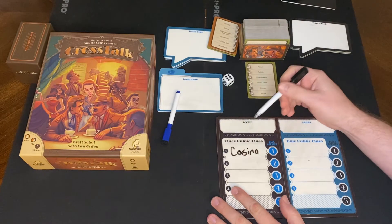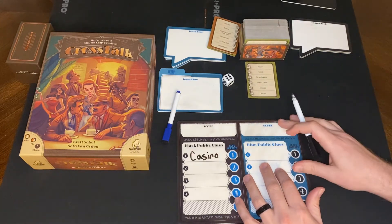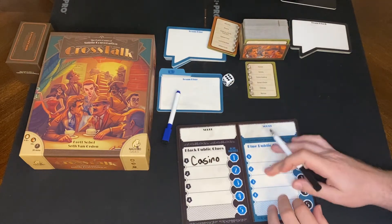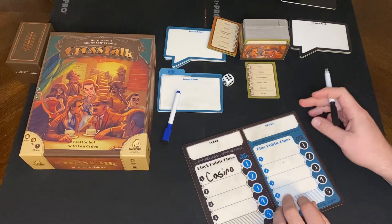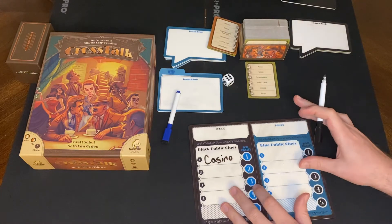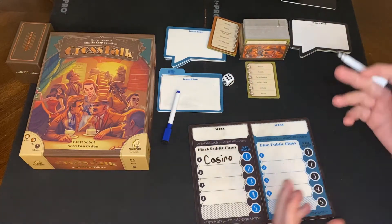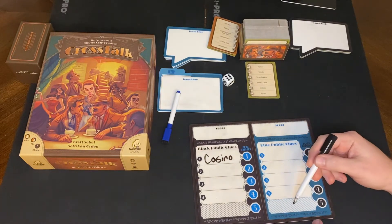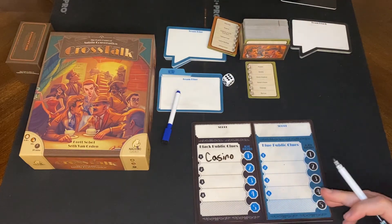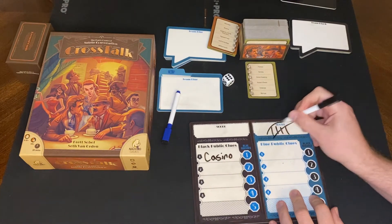If they're correct, they'll get the point. If not, my opponent's captain will get to write a clue that will help my team — but they can't write 'casino' again. Maybe they write 'theft' or 'steal' — something that could really help my team. We go back and forth with opposing teams giving each other clues. You have five rounds; if nobody gets it, no one scores. Then the captains change, both teams get new captains, and we do it all over again. First to five points wins.